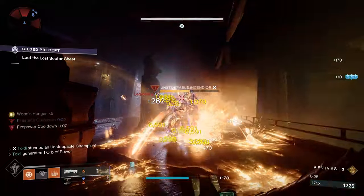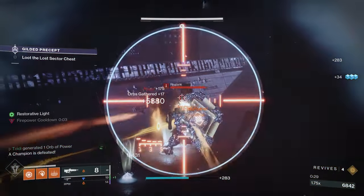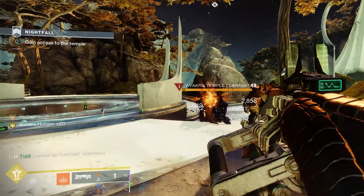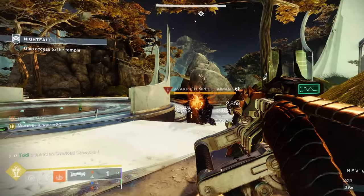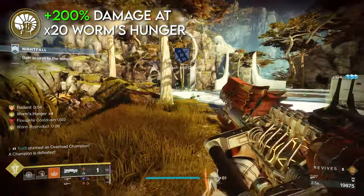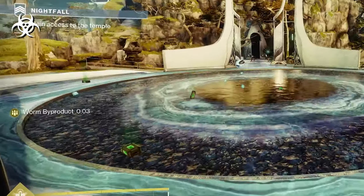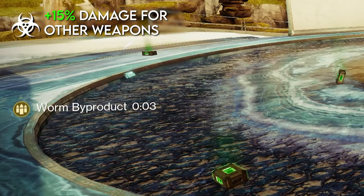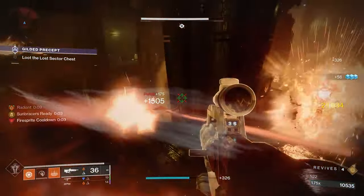First things first, it is a GL, but it can only shoot a single high damage worm at a time. These worms deal more damage based off of your worm's hunger stacks, which are gained by simply killing enemies with other weapons or abilities. At max stacks, you get a nice 200% bonus damage. And also, if you deal self damage with an explosion from a worm, you get a 15% damage bonus for your other weapons.